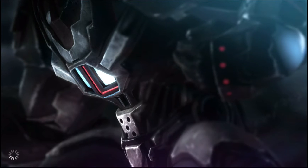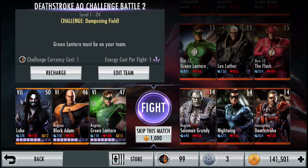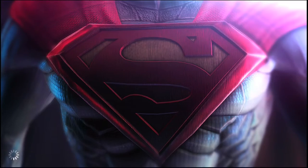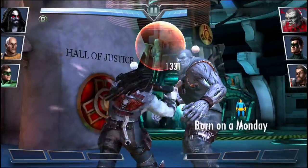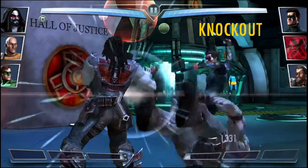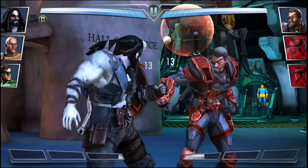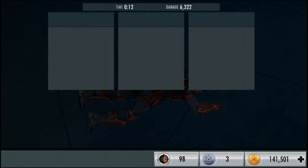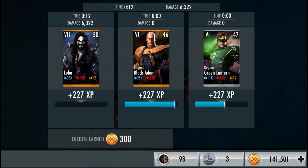Moving on to the fourth fight. It is against level 14's Regime Solomon Grundy, Nightwing, and Insurgency Deathstroke with a damper field challenge on. Not really going to matter at this level of play, but on Nightmare that challenge can really suck — if you watched my Batman Red Son video I was having some difficulty with it on the final chapter. Down goes Grundy, down goes Nightwing, in comes Deathstroke, and down goes Deathstroke. The fourth fight gives us 300 credits.